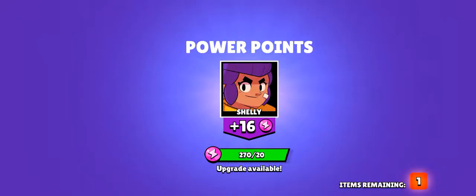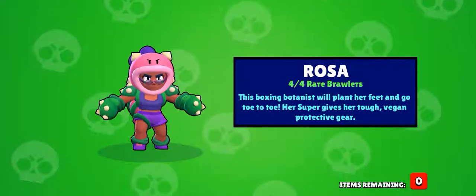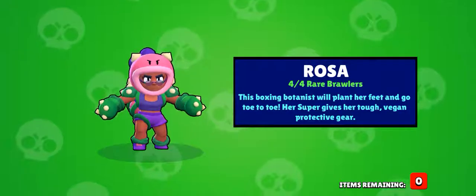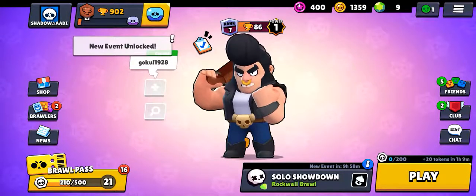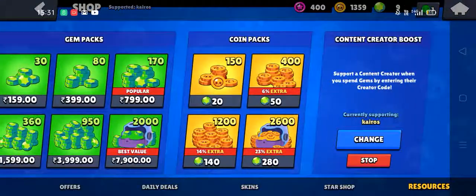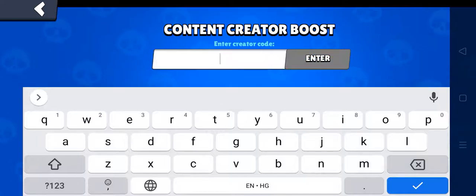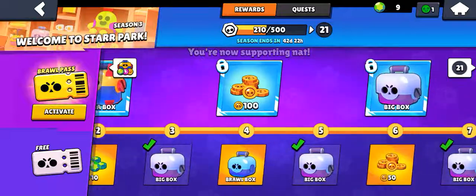We got something with code Kairos! We got Roza — and also got 1.4 Kairos. We got Roza, nice! Let's change it to code NAT and let's open another big box.